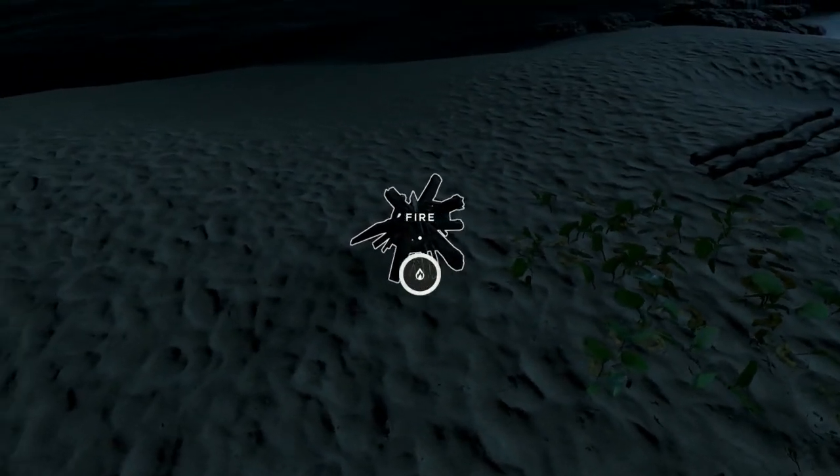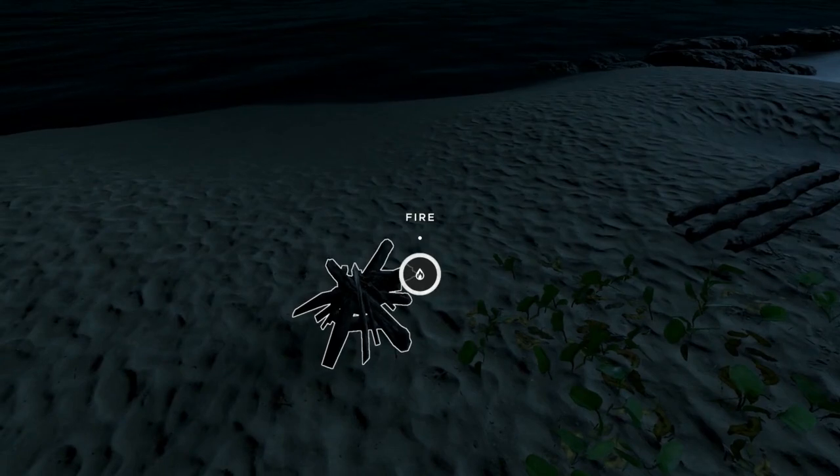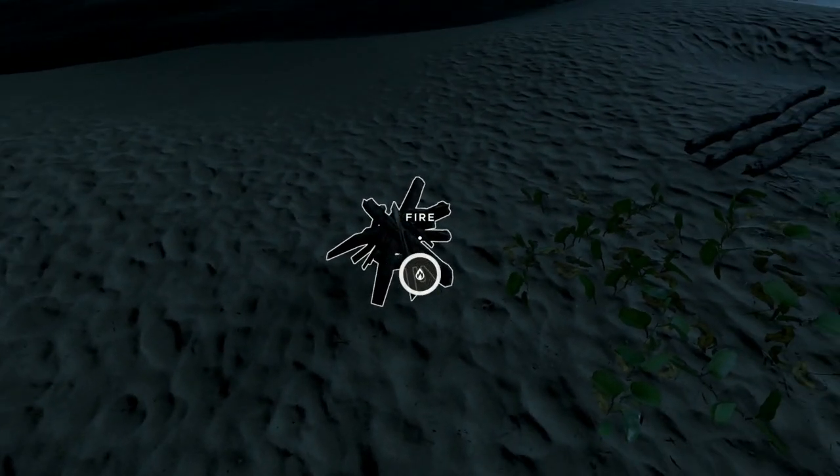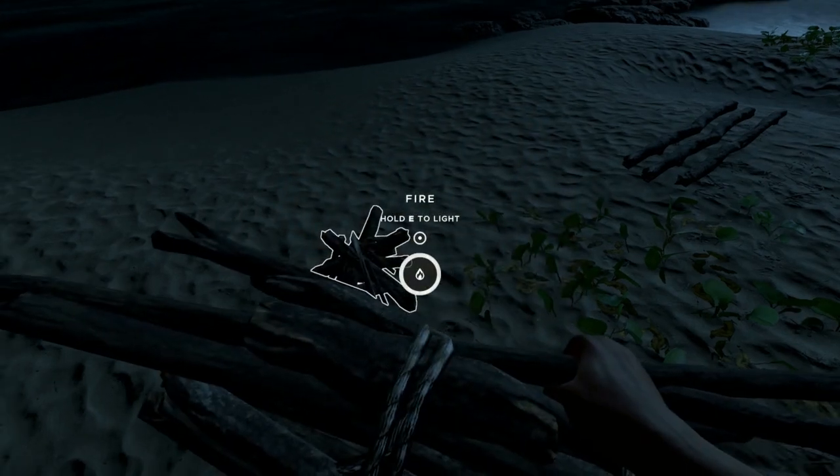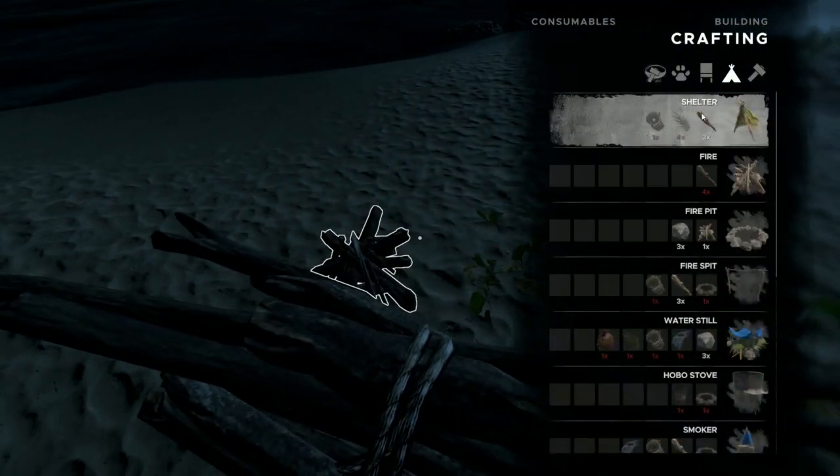Now the outer ring will show you how much wood is in the fire, and I know the question relates to refueling. But first things first, we've got to go ahead and get our kindling. I happen to have some, but kindling is just another two sticks.